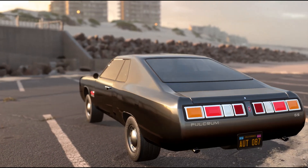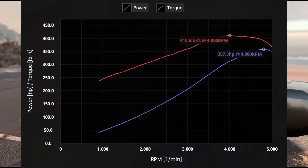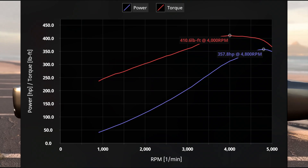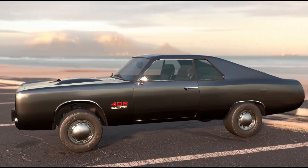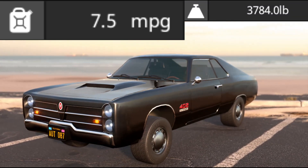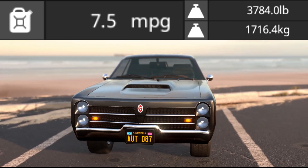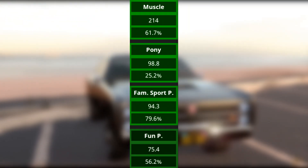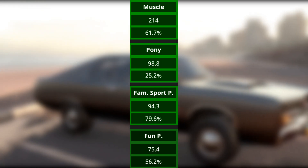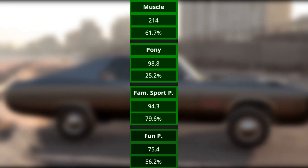This vehicle is powered by a 402 cubic inch or 6.6 liter V8 engine that produces 357.8 horsepower and 410.6 pounds-feet of torque. It has a fuel efficiency rating of an oil-crisis-causing 7.5 miles per gallon and weighs 3,784 pounds or 1,716.4 kilograms. For the market, it does great in the muscle car market, also does well in the pony and family sports premium markets, and fares in the fun premium car market.